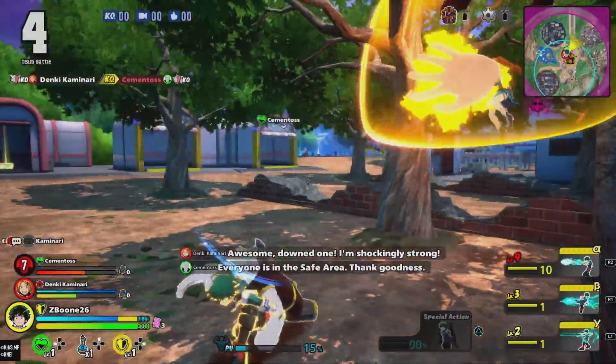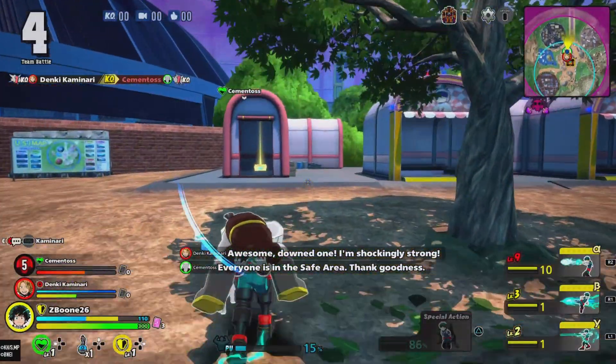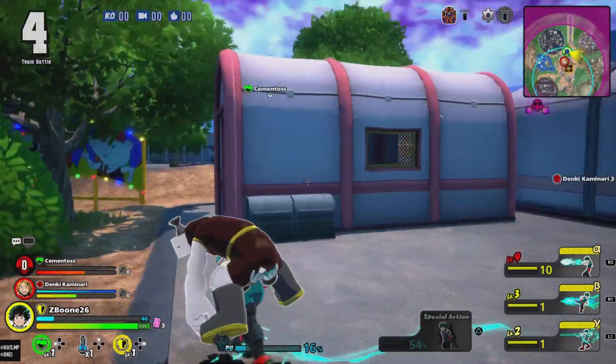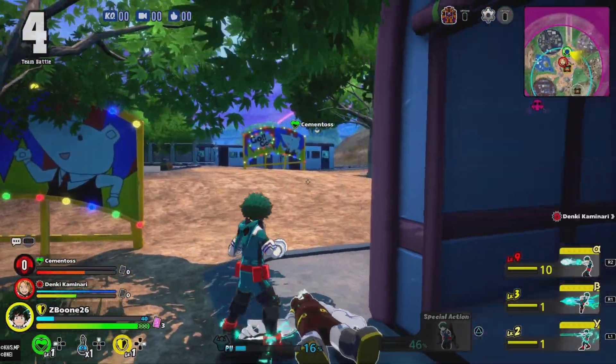A tip while using this: carry your teammate to safety and rush them. When their countdown reaches zero, drop them and they'll instantly be revived. So you can just run them around on your back until they're healed.